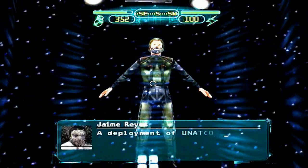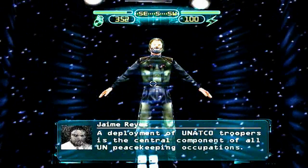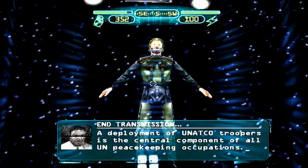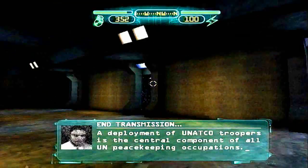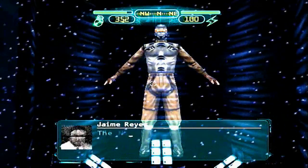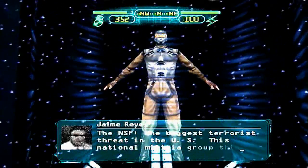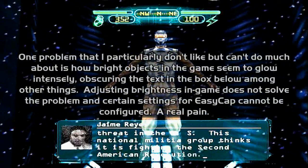The deployment of UNESCO troopers is the central component of all UN peacekeeping occupations. The NSF, the biggest terrorist threat in the US, is a national militia group that thinks it is fighting the second American revolution.